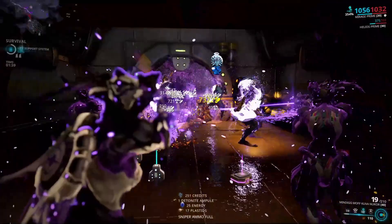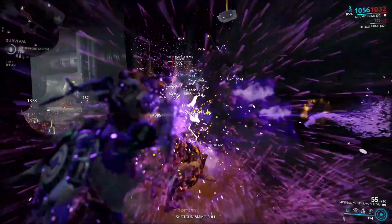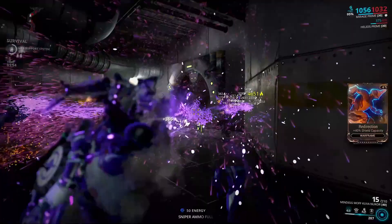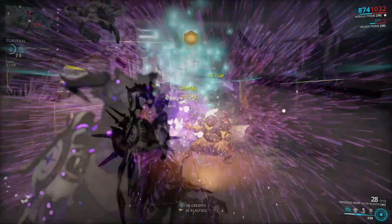It is very important to know that the amount of pigment you actually need depends on your clan rank. Ghost clans need the normal amount, shadow clans need 3 times the normal amount, storm clans need 10 times, mountain clans 30 times, and moon clans 100 times — so more people means you will just need to farm more.